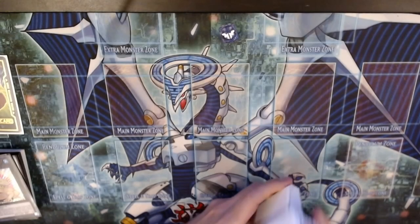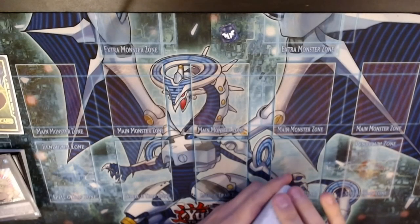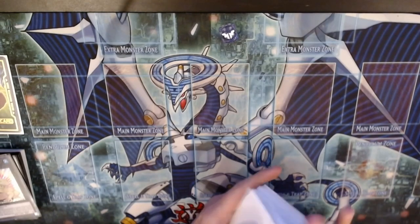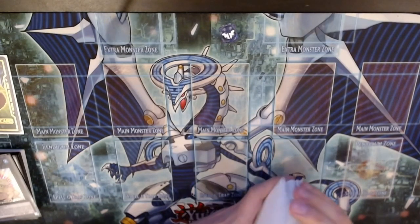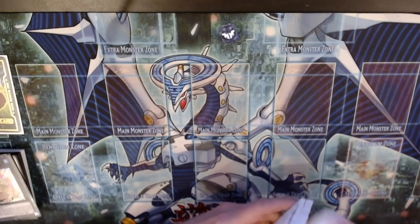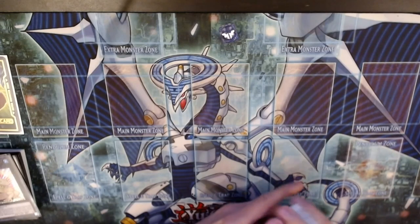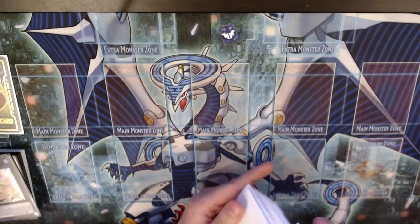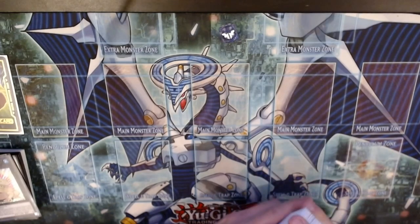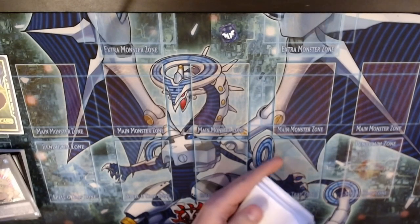I'm going to be doing some Mermail test hands with my new Mermail deck that I made a video on the other day. If you want to check out a full explanation of my list, make sure you check out my previous video. This will be in the April 2020 format under Master Rule 5, and I'm not playing the Adamantia Synchro — it's technically not out yet, and at the end of the month we have the Deep Sea stuff which will change a lot.